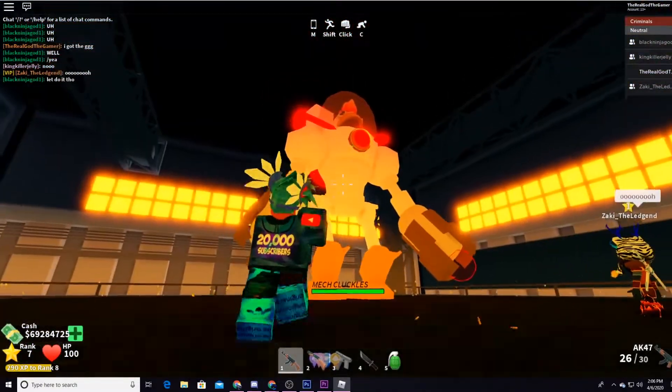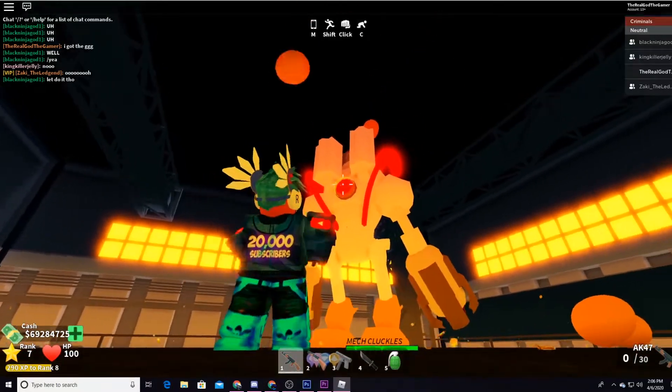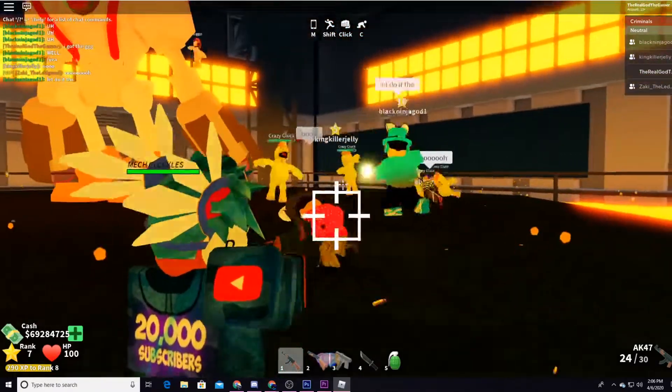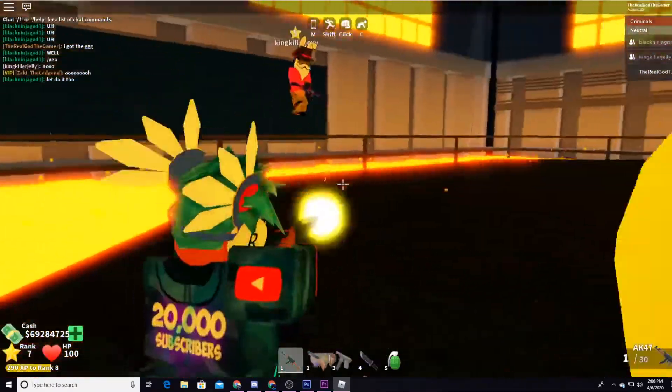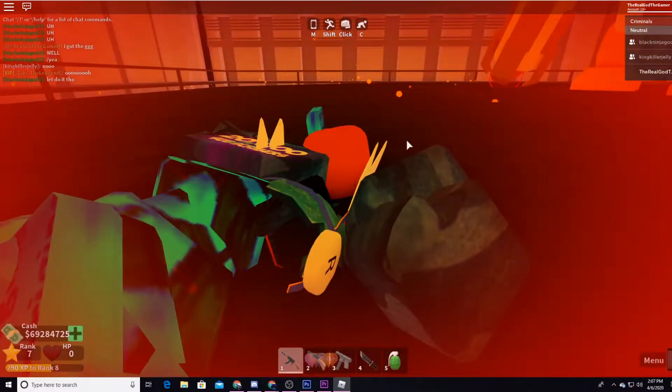That's the boss right there — you're gonna have to hit it. You see the green things blinking? Hit that to kill him faster, it kills him way faster. Make sure one of your teammates handles the chickens while you all go for the boss. I died so fast, I'm pretty trash. Thank you so much for watching, see you later, bye — don't forget to subscribe.